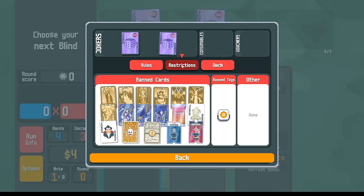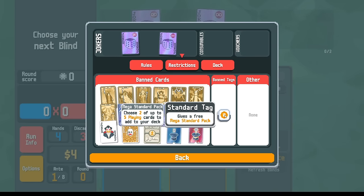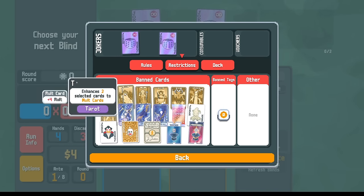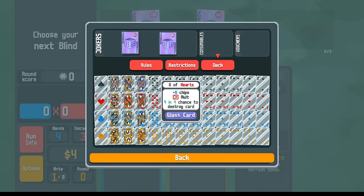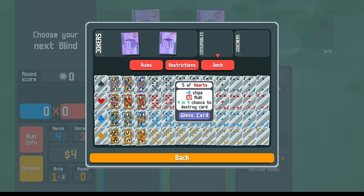We also have, as part of the restrictions, a bunch of banned cards. Basically the idea is anything that would create cards — like standard packs, standard tag — or anything that would change the modifications on the cards, so Midas Mask, Vampire, even these Tarot cards like Empress and Hierophant — anything that would remove the glass is banned. So we can't get rid of any of the glass, except when we play cards they get destroyed and permanently removed from our deck.